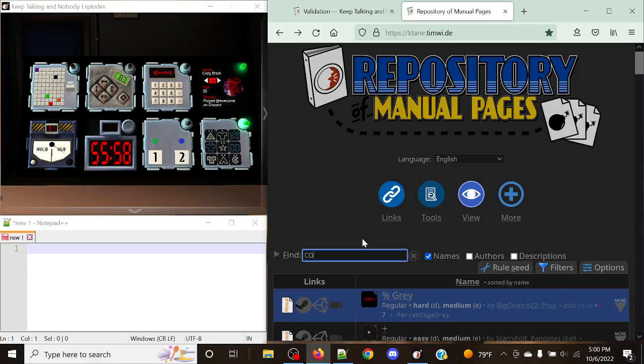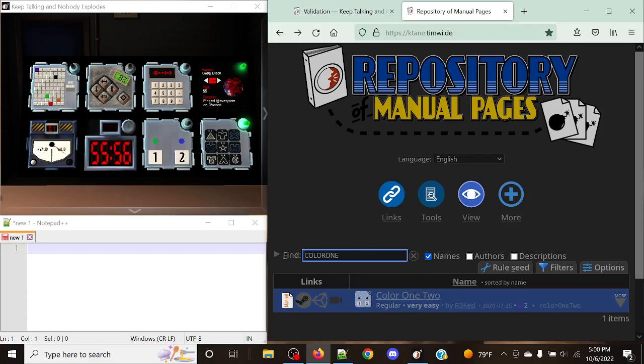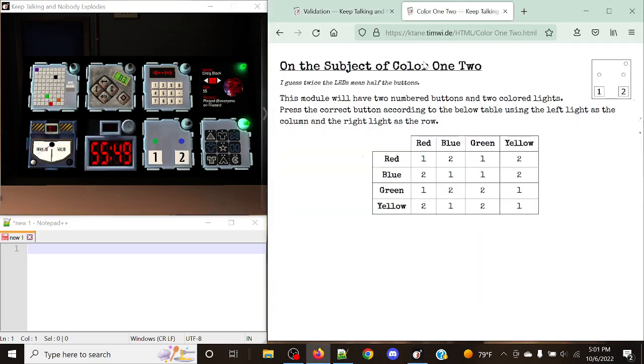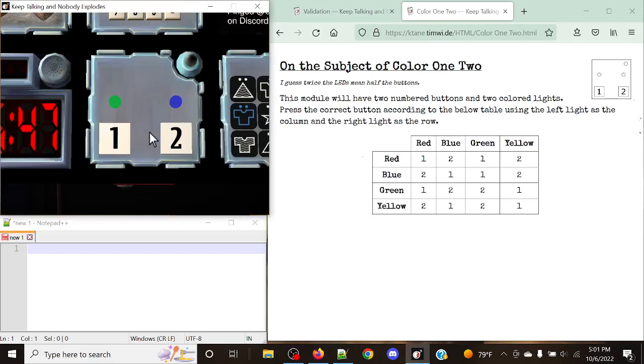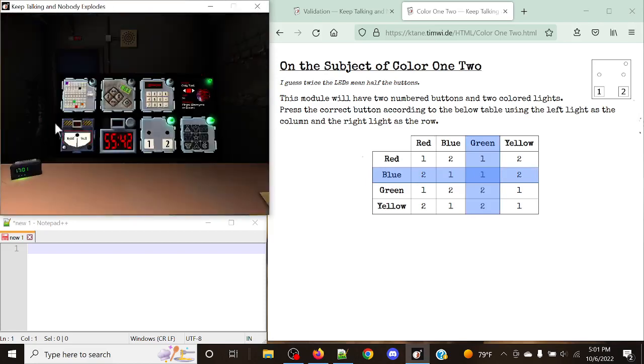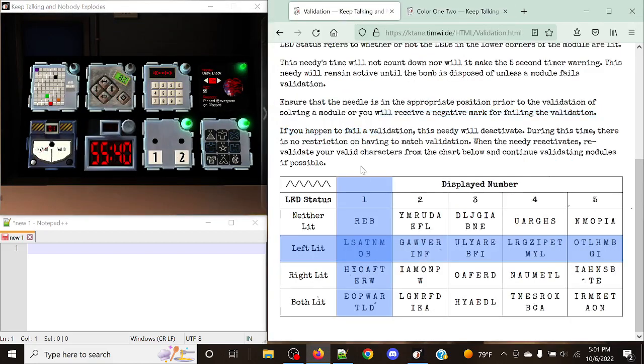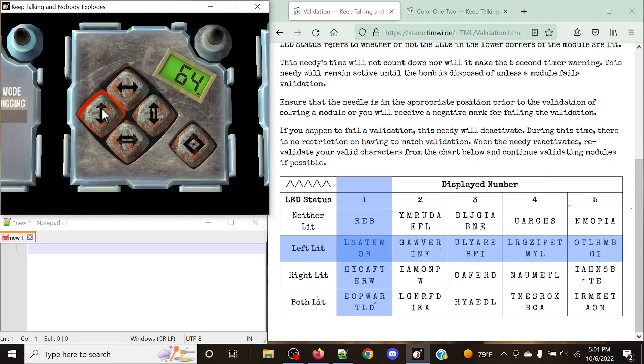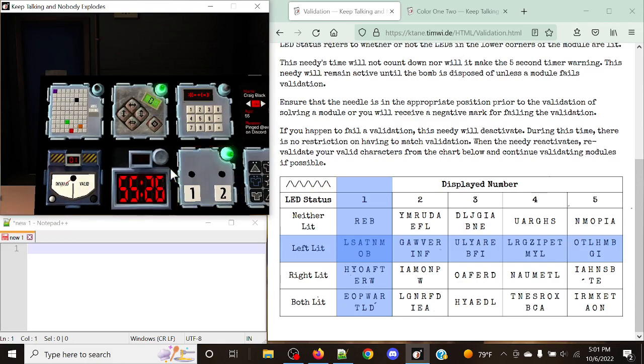Let's do Color 1-2 — let's just get that one done. Charlie is not in this series of valid characters, so therefore we're going to set it to invalid. For this one, we have green as our column and blue as our row. That is a 1. That's good to go. No strike was given. Module's not been deactivated. Let's do Double O. Double O is an invalid one as well. Set to invalid. It's good to go.